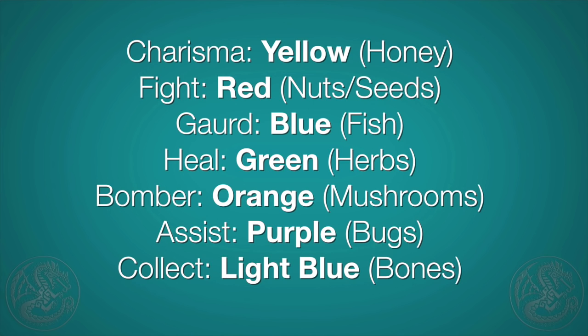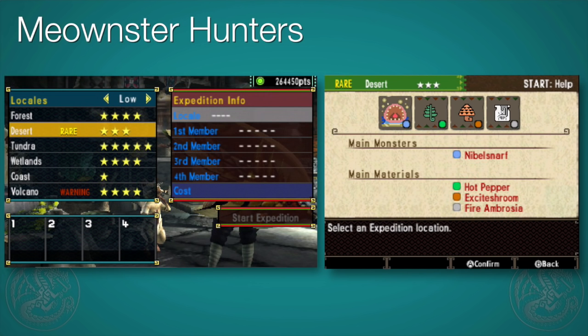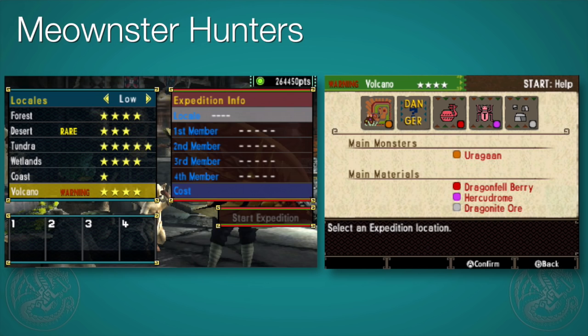And of course, all the large monsters have a wide variety of colors as well. So just go and download all the DLC cats and make sure you hire them all, and I think you'll have a pretty good selection. Okay, back to the Meownster Hunters. There are two types of special maps: there's Rare, and there's Warning. We're going to go ahead and cover the Rare one first.